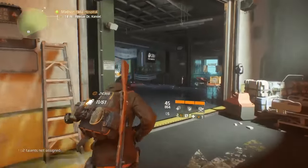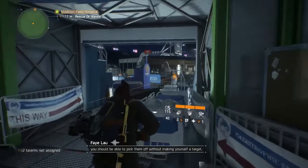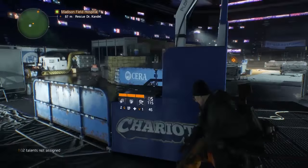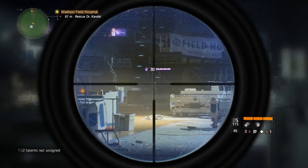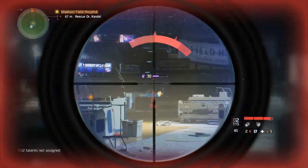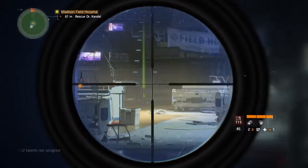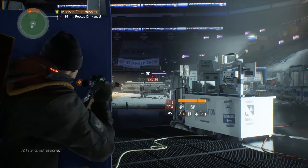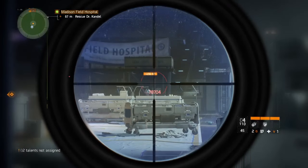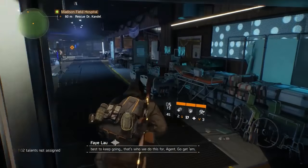That was the first section. The second section is actually in the Madison Square Garden arena and it's probably one of the harder sections. All I do is just sit here with a sniper rifle and literally pick the enemies off. If you're quick enough the enemies don't get anywhere near you — you can just sit back and pick them off nice and easily. Once you've got the second section done it's pretty easy from then on.